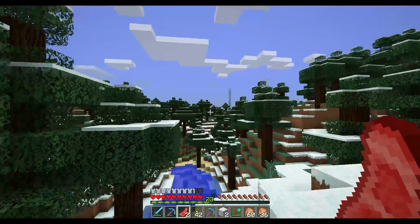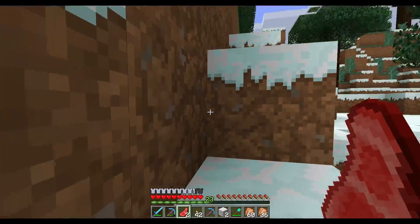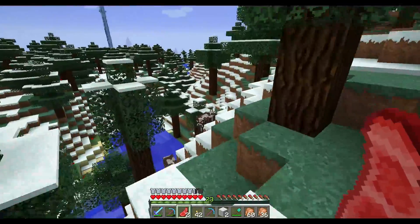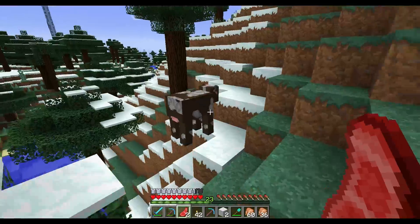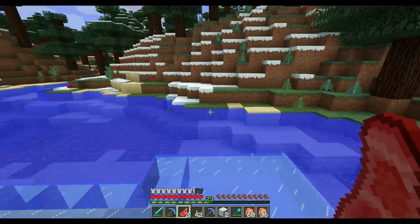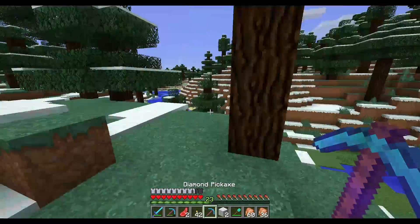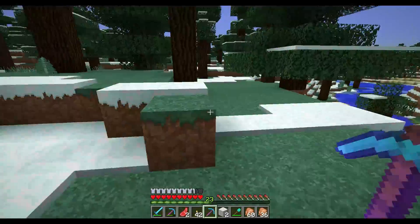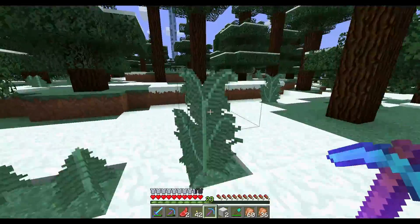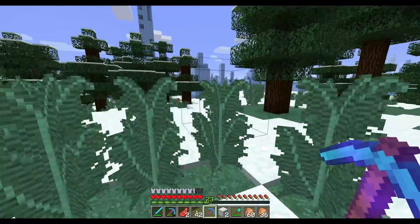And there's my ice spike biome. Look at that spire just shooting up in the sky. I'm going to have to come back here and get wolves. I can't think of a good, solid, practical reason to have a wolf, but they're just cool. A little wolf pack posse of protective wolf pals. My protective posse of wolf pals. I'm going to have to come back there with some raw beef, because I think the raw beef is what tames them. Or is it the bones? Could be the bones. We'll try the raw beef - if it doesn't work, then it doesn't work.